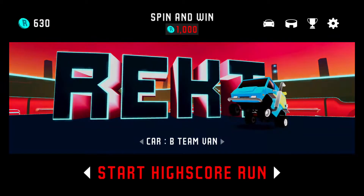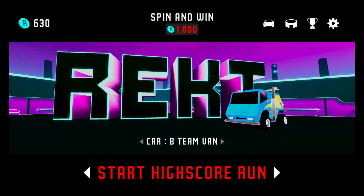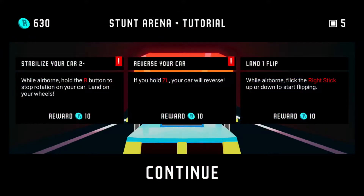Okay, we're gonna do the van — the B Team van. I see what you did there. Stabilize your car two times while airborne — hold the B button to stop rotating your car and land on your wheels. Reverse your car — hold ZL, your car will go in reverse. And land one flip. We still have to do that.